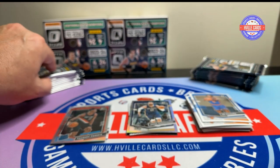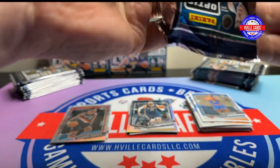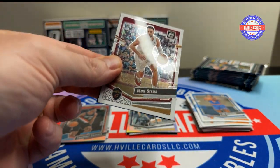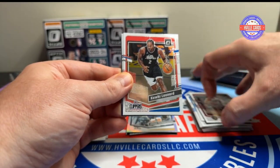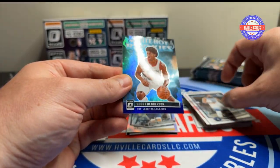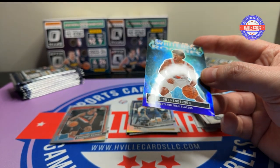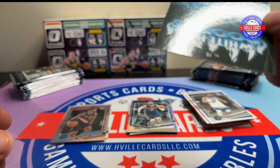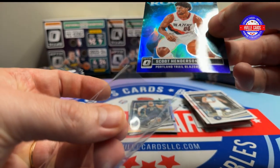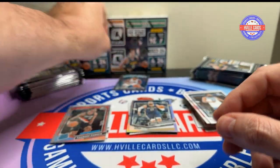Alright, next pack. We've got Max Strauss, Kawhi Leonard, we've got Cat, and we've got a Scoot White Hot Rookies — and that is a purple version. Yep, that is a purple prism. Alright, Scoot!